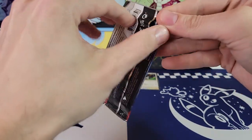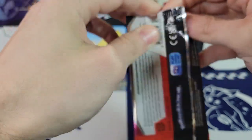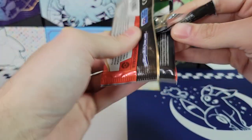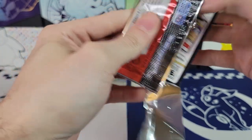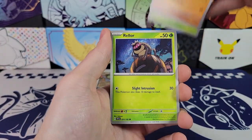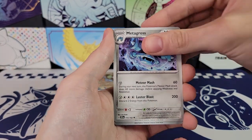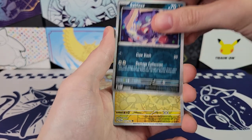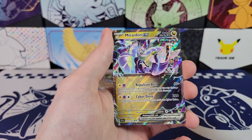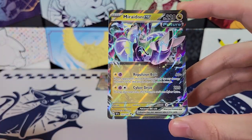This video, obviously, because we're at less than four minutes, it's just going to be short and sweet. Not going to extend a four-pack opening out to like ten minutes or anything. I will try to build suspense though. Relor. Iron Valiant. Sharpedo. Metagross. We've got Reverse Holo Sableye, a Reverse Holo Charjabug. And there we go — we got a hit! Miridon EX. Very nice.